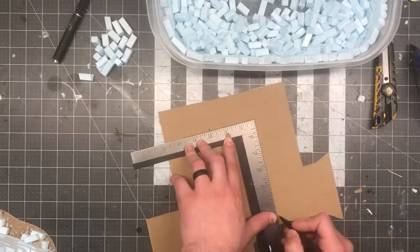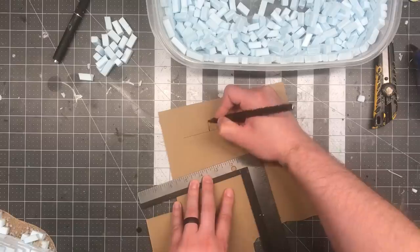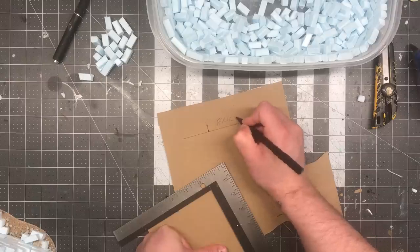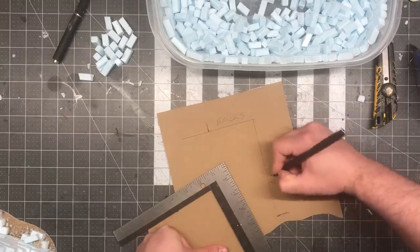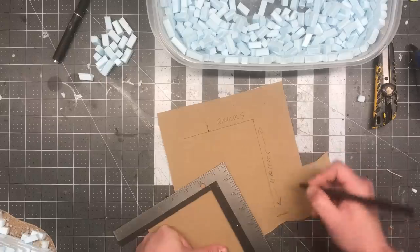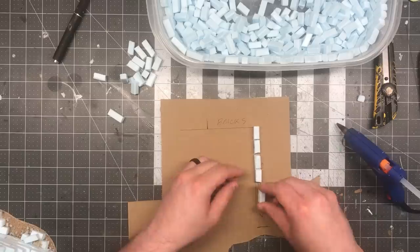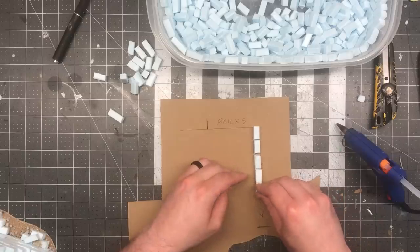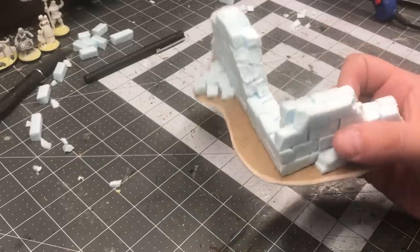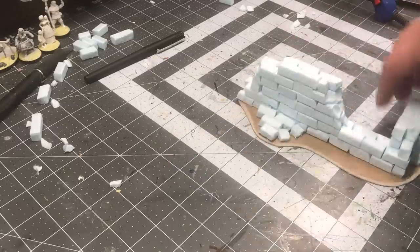Doing the corner pieces required a little more foresight. I took a piece of chipboard and in the middle used a carpenter's square to mark out a perfect right angle. This gave me a line to flush my bricks up to so they would fit on tiles nicely. I also did this on the inside of the chipboard so that once I laid my wall, there was some excess material on the outside to do that same wavy stabilizing base as I did on the straight pieces.